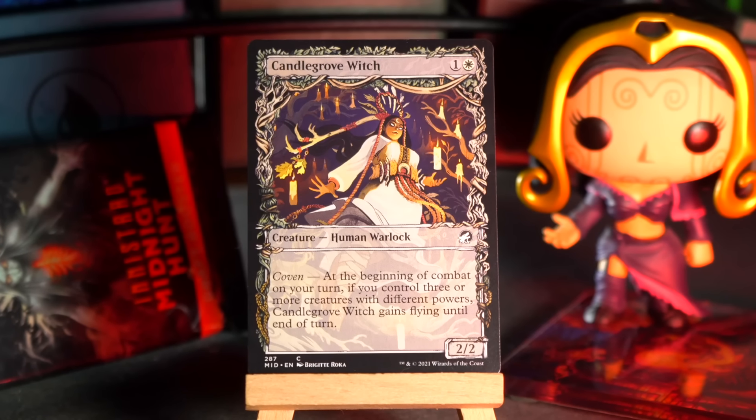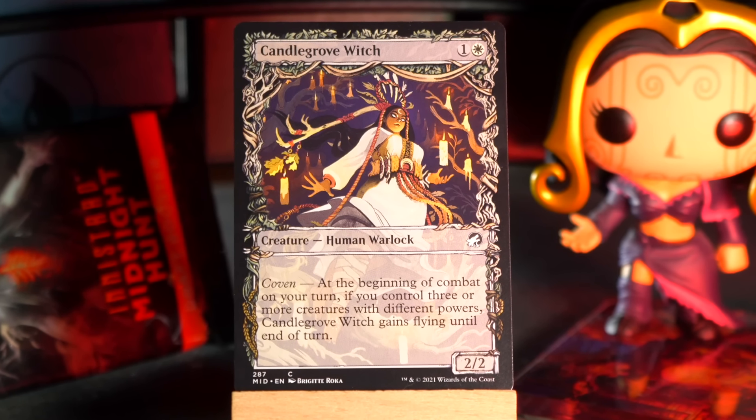Next, Brimstone Vandal. It's also a 2/3 for three, so they can just fight all day long, except that they won't because this one has menace. And if it is neither day nor night, it becomes day as Brimstone Vandal enters the battlefield — we will introduce the concept of time to the game if it did not previously exist already. Whenever day becomes night or night becomes day, Brimstone Vandal deals one damage to each opponent. Surely they could have come up with a keyword for that. Like... Day Shift. Time Flip. Literally anything. You could do some ping stuff with it, it's got menace, it's nice.